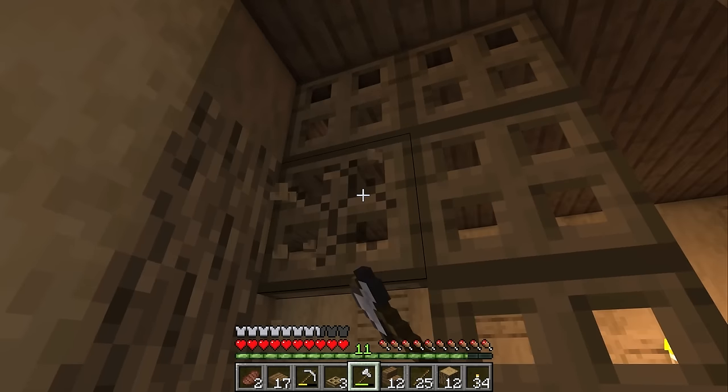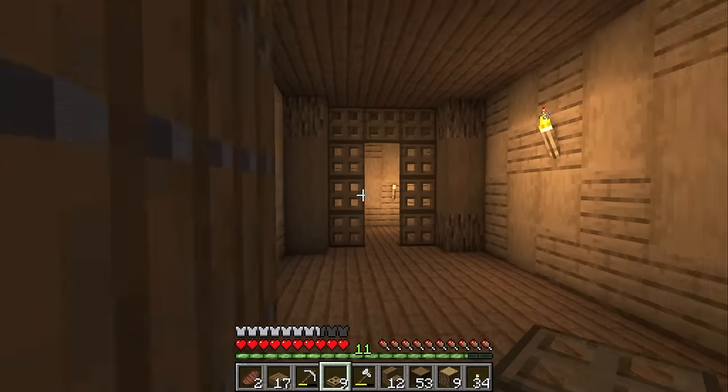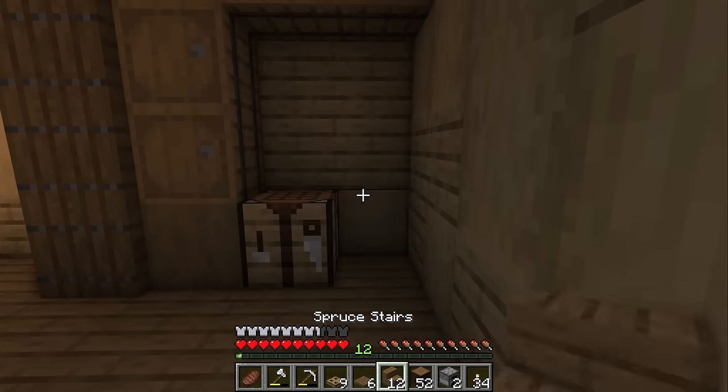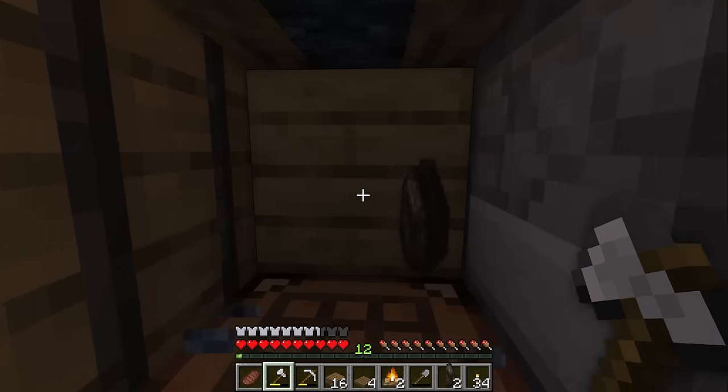Actually, let me get rid of these trapdoors and try putting beams there instead. There, I think that looks a little bit more clean and uniform. So I think I'm going to start decorating by making a little kitchen workspace in the first room. We don't have a ton of space to work with in this section, so it'll mostly just be a spot to craft and put stuff in a furnace.